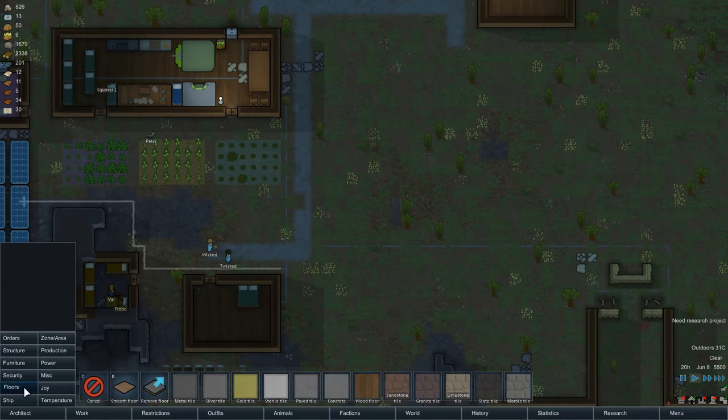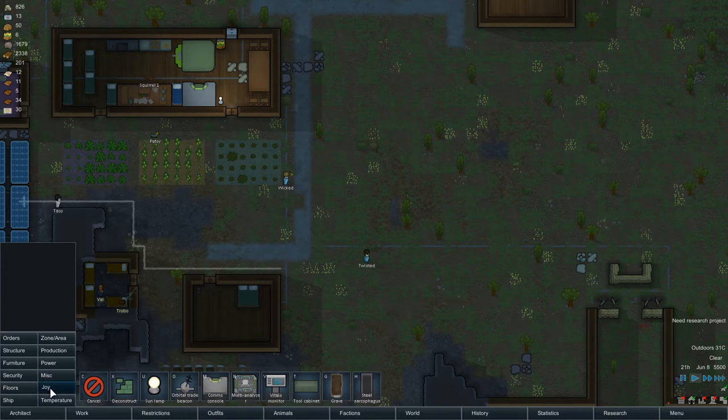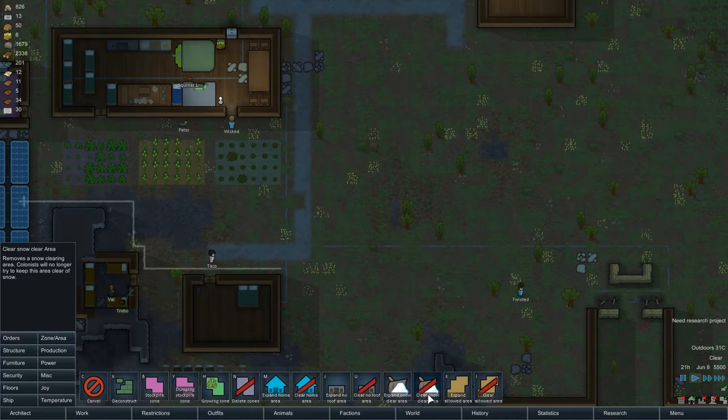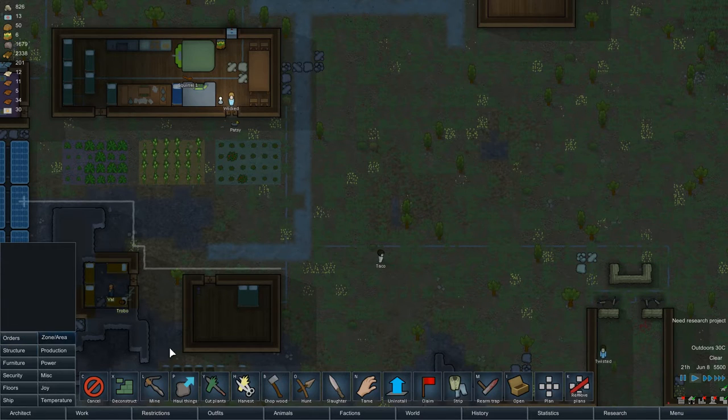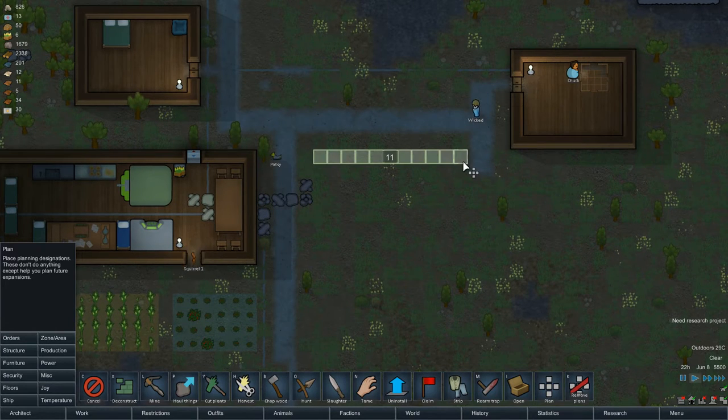Furniture, floors, miscellaneous, temperature, joy, zone, area — okay, it's not here. Orders, okay, plans open — that's for opening stuff. So we have like one two — this is nine blocks right? Okay. Can we build another nine block building here? We can, with room to spare.